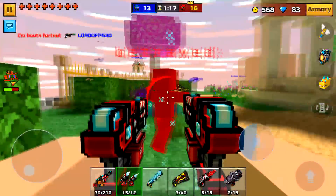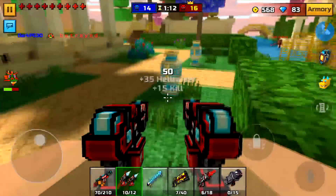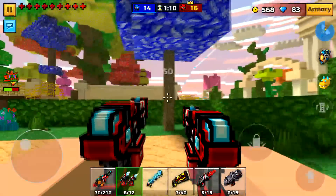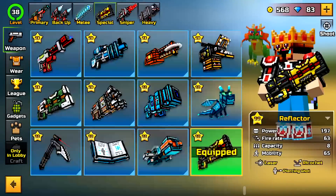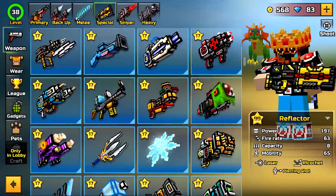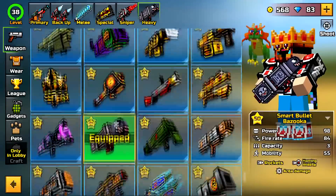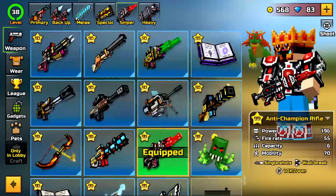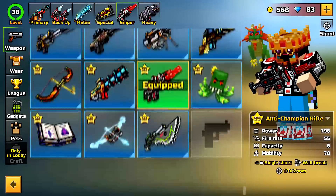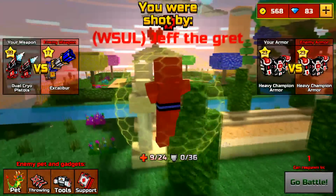I'm probably gonna die right here, or I could just turn around and shoot him with the pistol, but I'm still gonna die. I do have resurrection though. I just wanted to make this quick little video showing this loadout. I know a lot of people aren't gonna use it, but you could switch some stuff in — maybe to the sharp snowflake. I like the combination of the smart bazooka, the dual cyro pistols, and maybe a different sniper that you can shoot faster and more efficiently.